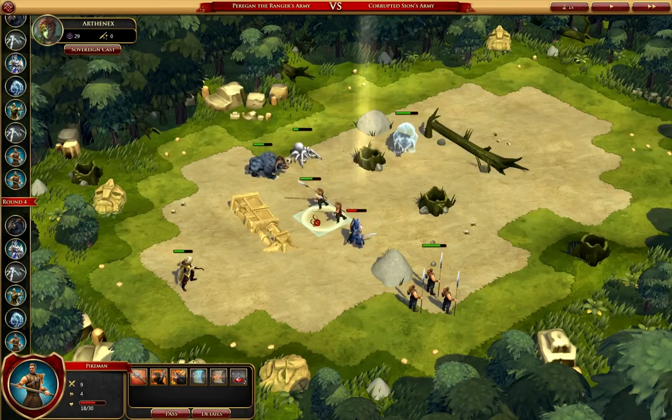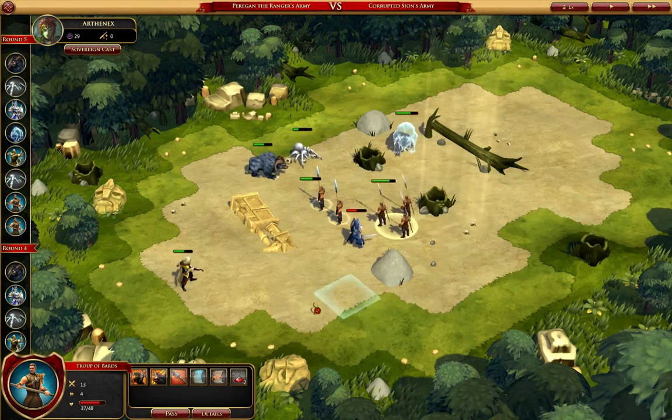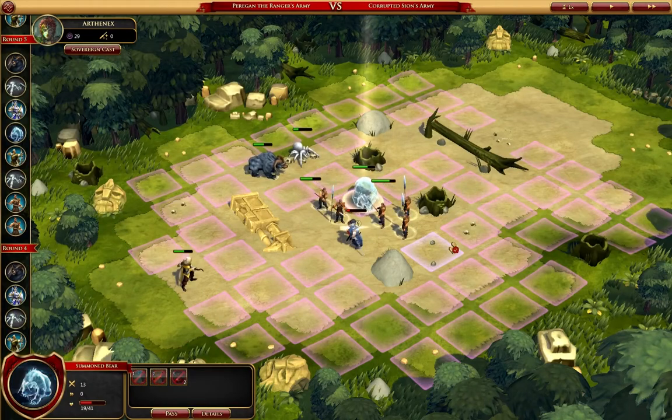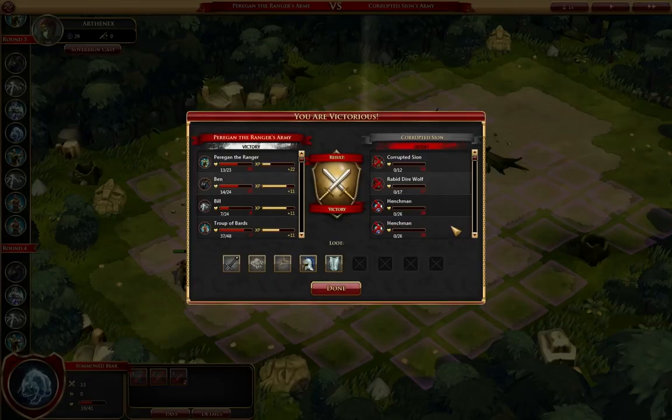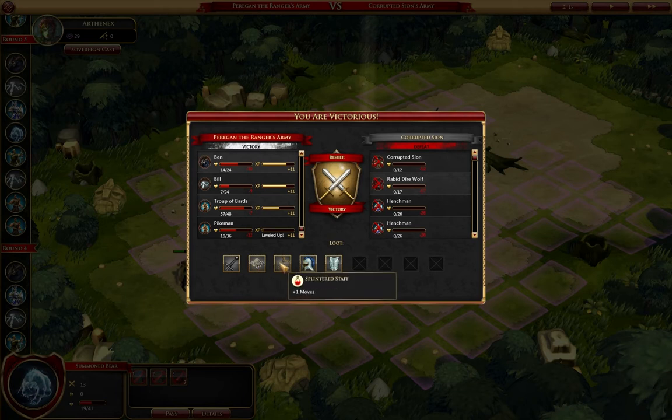It's a little bit risky, but I'm going to have you pass. I'm going to have you pass and we're going to try and have this guy soak up the counterattack — hopefully kill him. Nice. What do we get? Shadow Broadsword. Nice. Wolf Pelt. Splintered Staff. Plate Helm. Plate Cuirass. Wow, those are amazing.